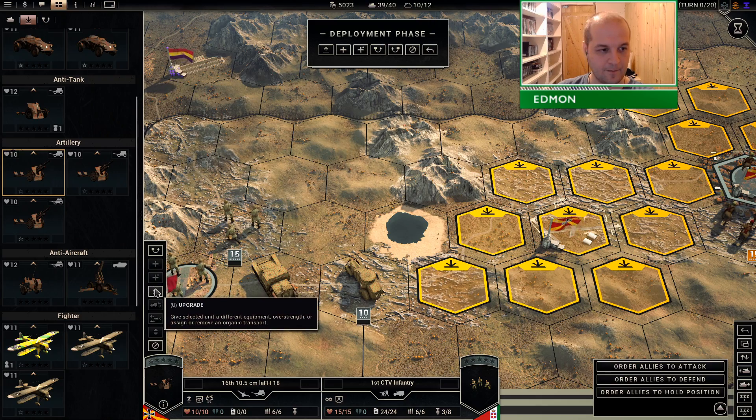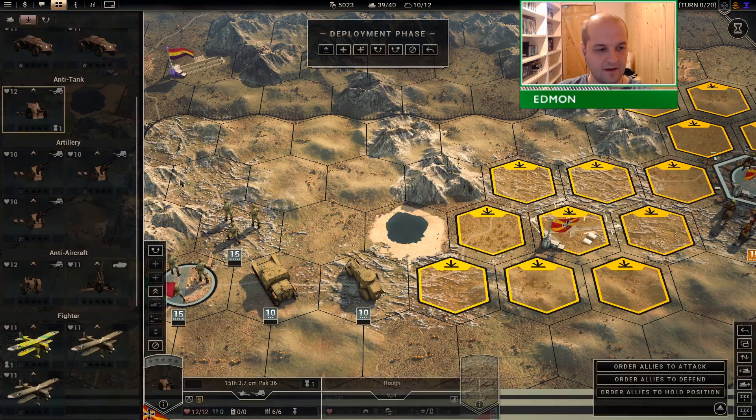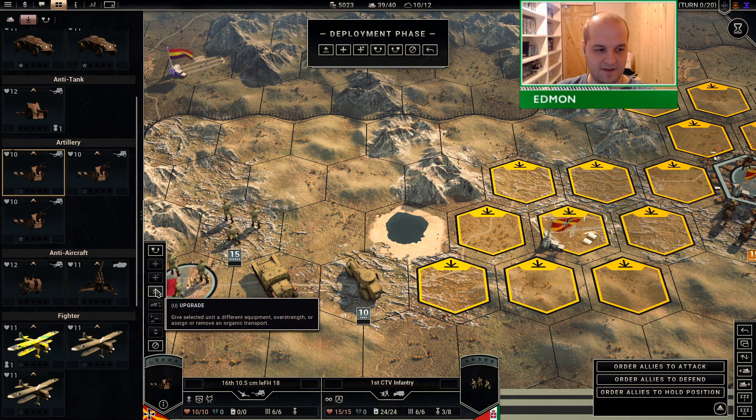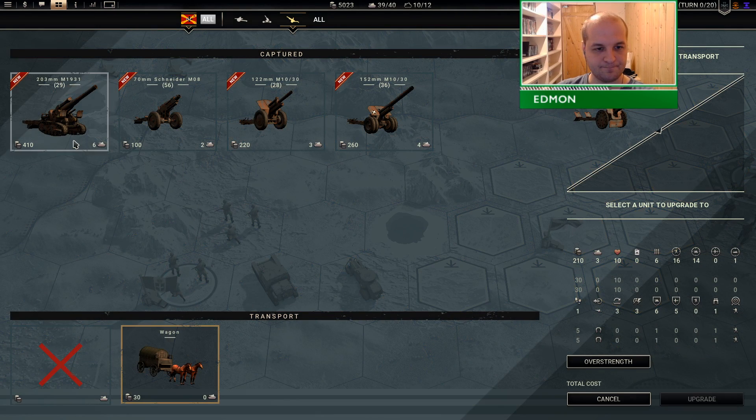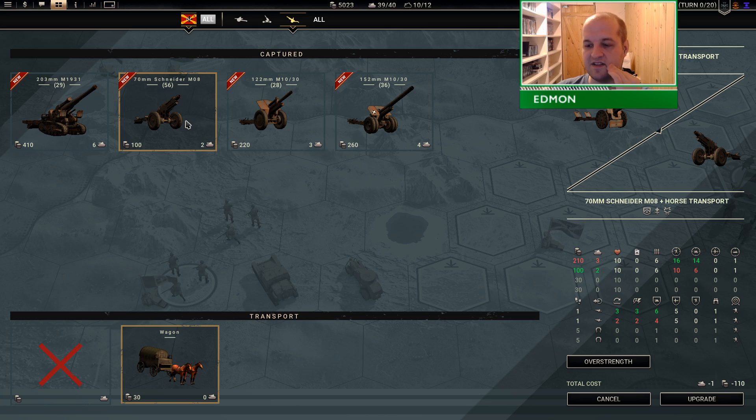If we look at artillery - I'm not going to upgrade these because then I would lose them forever. The 122mm gun is just a straight upgrade: one less ammo and one less air defense, but does a bit more infantry damage and a bit more tank damage, which is really what's important. The issue is they are in limited supply and the AI does favor attacking them. If I were to upgrade my 10cm guns, they would be gone forever - a situation we want to avoid.